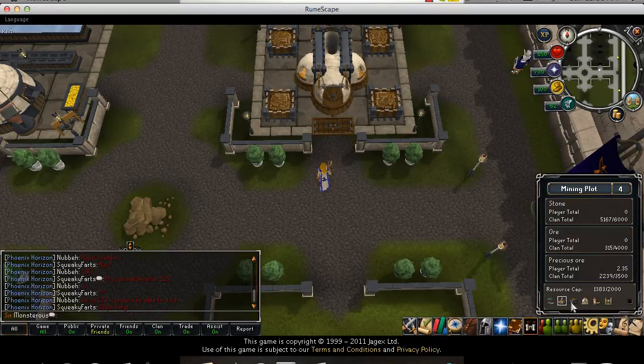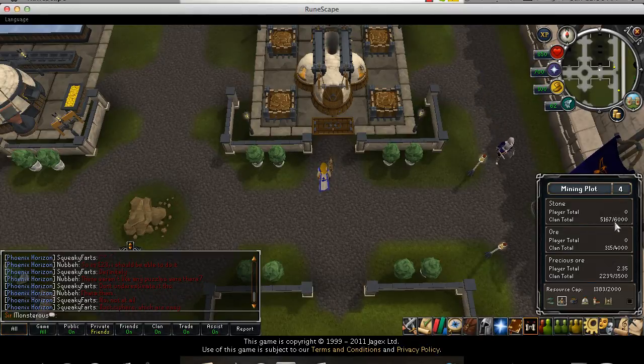The mining plot works under the same idea — stone, player total, clan total — so 6k is the goal that your whole clan is going for.